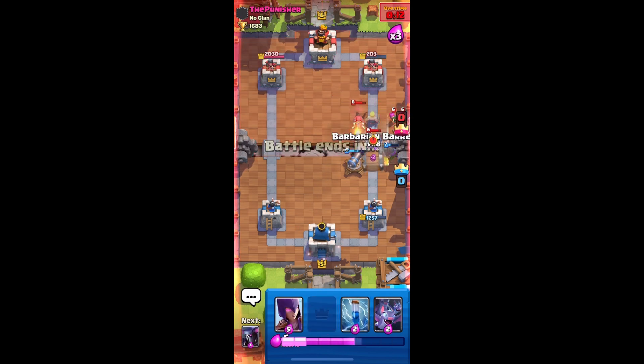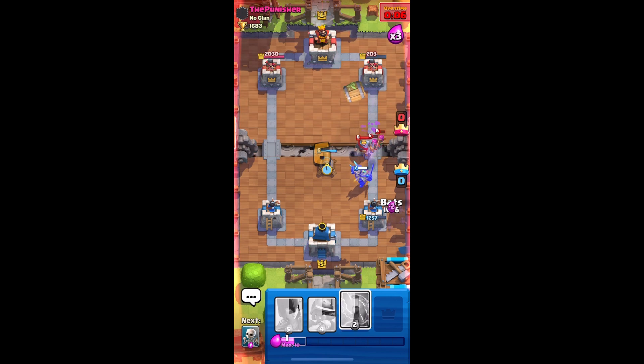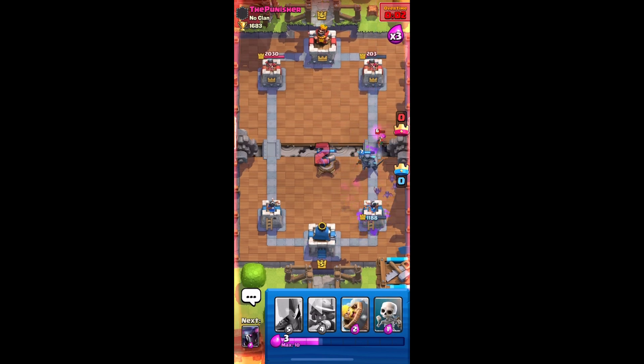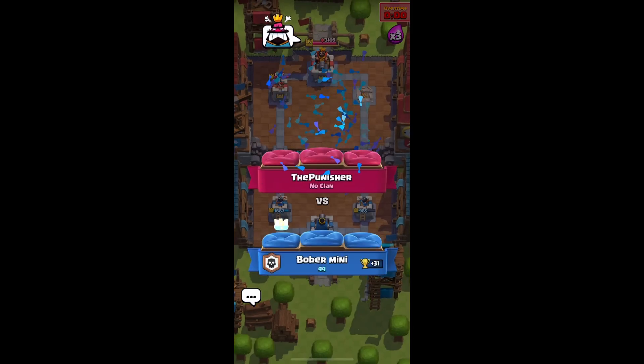Let's put PEKKA and high cannon and another musketeer. We got to put bats on here - skeletons. We're okay, nice. Let's barbarian barrel, PEKKA, defend with the cannon - bats and zap. We're okay, nice. Guys, if you didn't know - after overtime is over, whoever has lower tower health will lose. That's how it works. GGs.